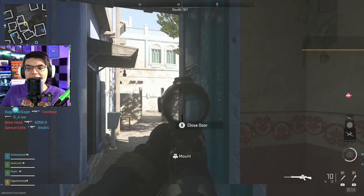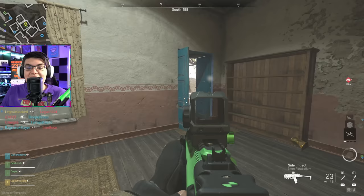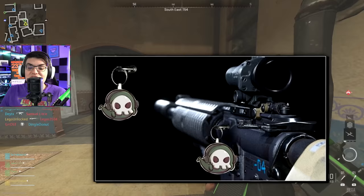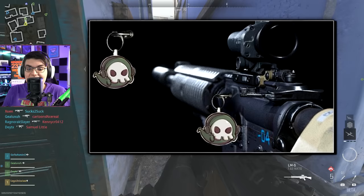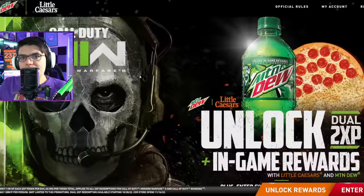It's an okay-looking emblem. We don't know what the calling card looks like — I haven't been able to find it anywhere online and we're probably not going to know until Modern Warfare 2 actually launches. The Ghosted Charm is one of my favorite charms I've seen in the game so far. It's a little ghost with a headset on, and that's why this is one of my favorite promotional rewards.